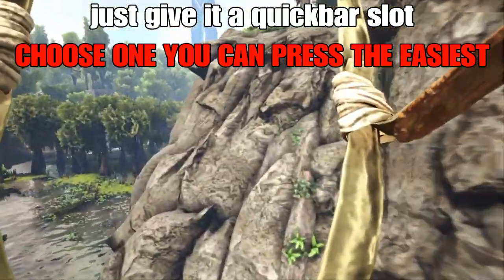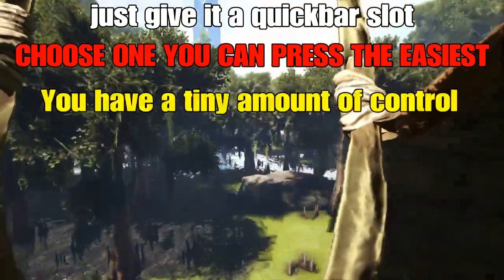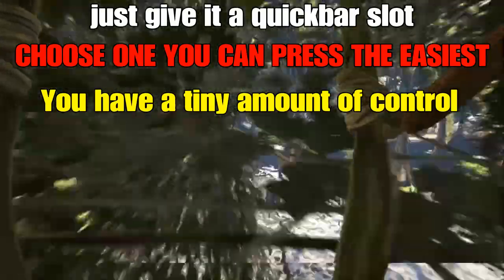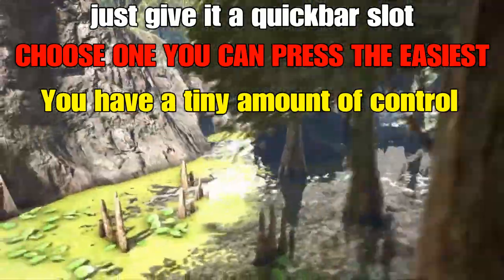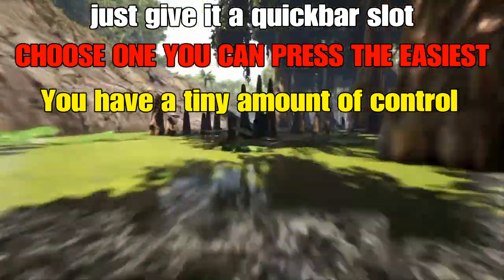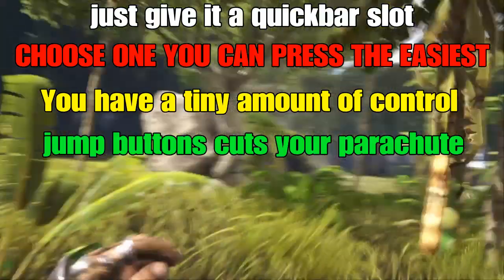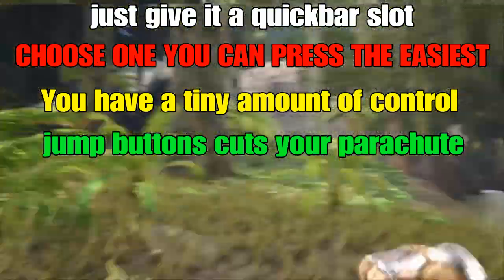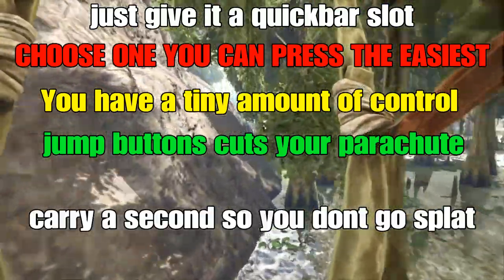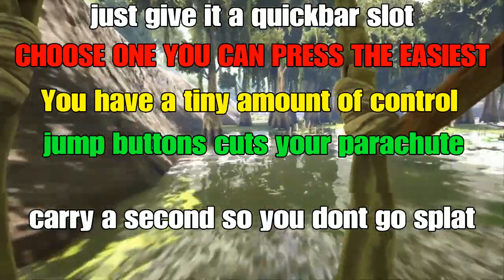There are a few other things you should know about parachutes. Once you're going, you have the ability to very slowly tilt yourself left or right. You can go backwards to lose momentum, but you cannot go forwards to gain momentum. If you decide the parachute was deployed at the wrong time, press the jump button to cut the line and sever the parachute connection — though you'll probably want to pull another one before you hit the ground to avoid fall damage, which is exactly why I recommend bringing two.